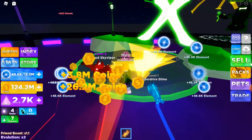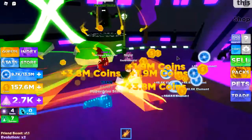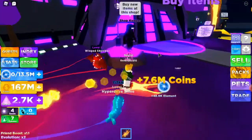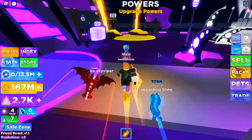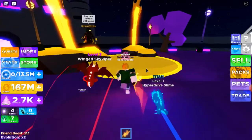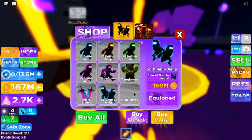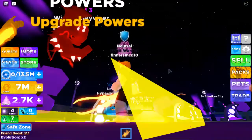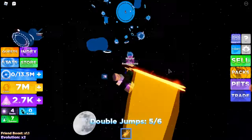Now all I need to do is get more money. I've got 167 million — going to use that to upgrade powers. Get another double jump. The next one is 220 million and I get another movement speed. Now getting up is going to be a lot harder than it was before. I think the next one is the final island.